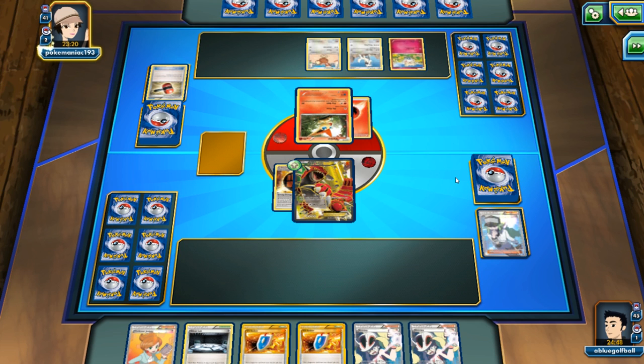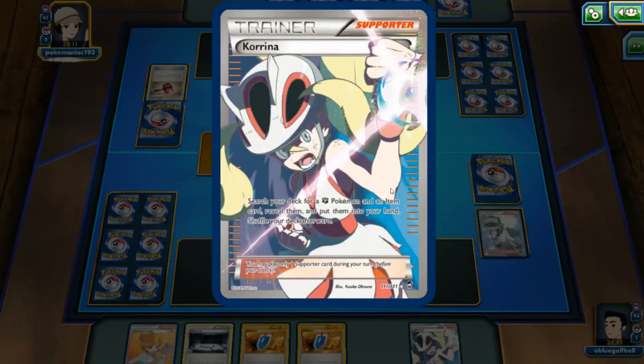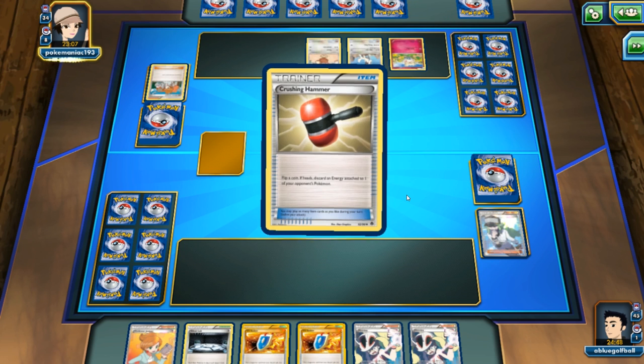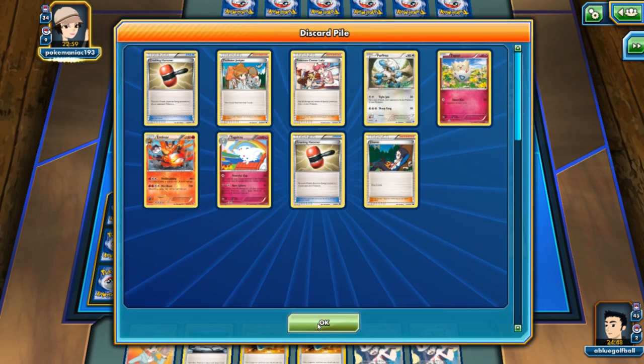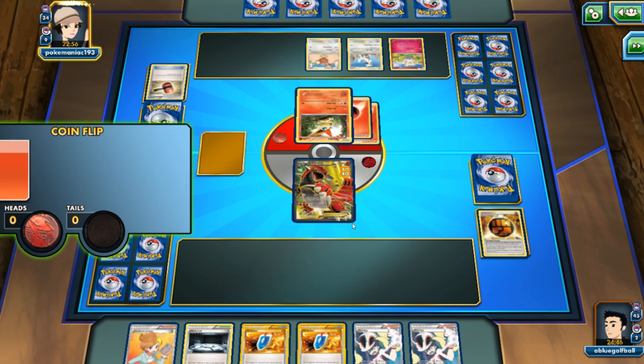My opponent missed on the Crushing Hammer — thank goodness. We will Primal Evolve right now with Korrina, and I'll probably just go Korrina for Professor's Letter to get some more energies. But then my opponent hits the Crushing Hammer and I hate these hammers. You just wait until I get my Primal Groudon powered up!